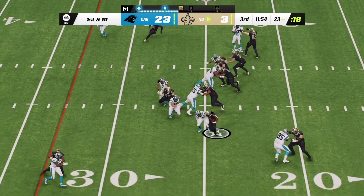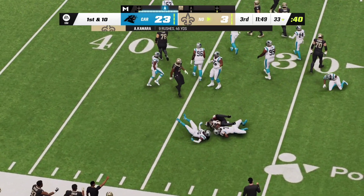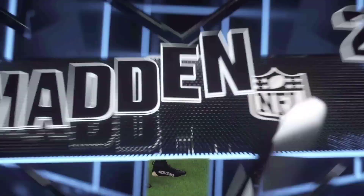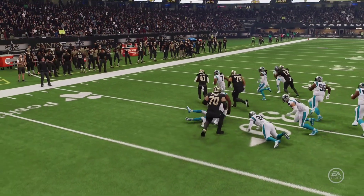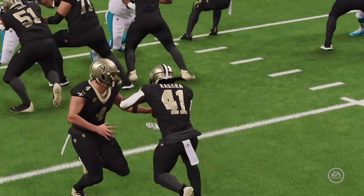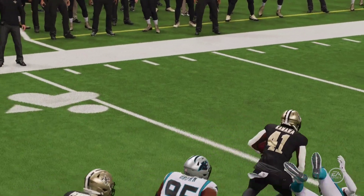They start the second half with Kamara — he's got it past the 30 before he's hit and dropped. 46 yards on the ground for him now on nine carries. We don't talk about it very often but sometimes there's a dip in intensity when you start the second half, which can manifest itself in some sloppy tackling. He ran right through that weak tackle attempt.